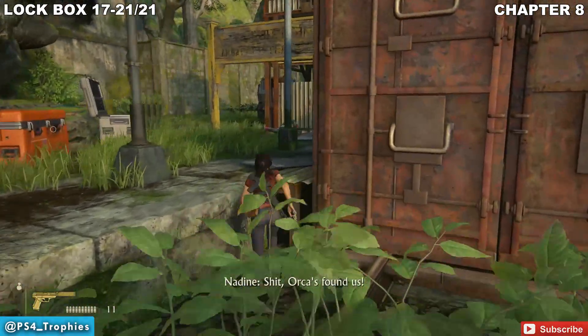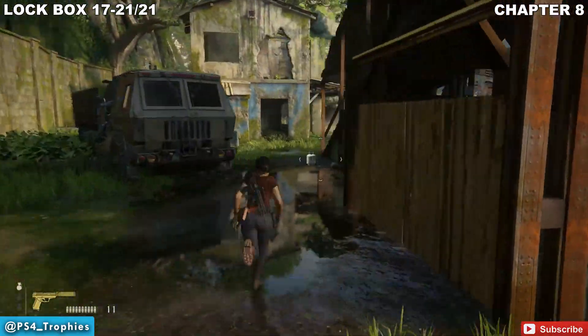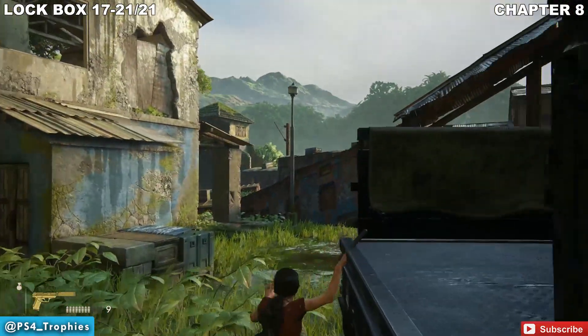The first three lock boxes you open will contain an RPG. There's a fourth lock box — and of course the helicopter spotted me. But here's the final one; it's in the back of this truck. So there we go — you guys know where they're at and what to do.